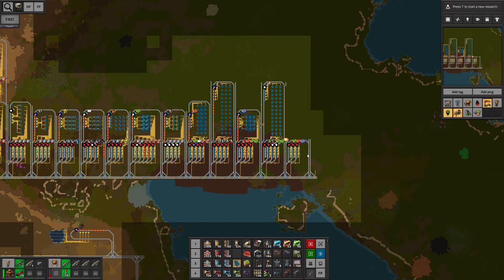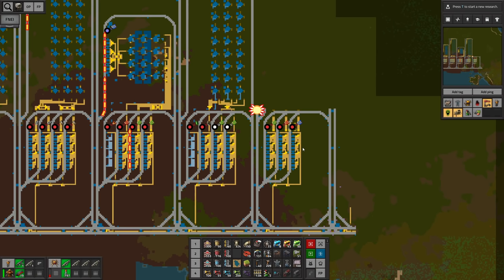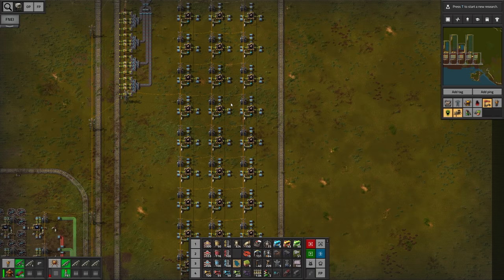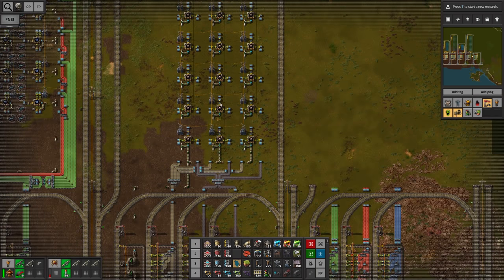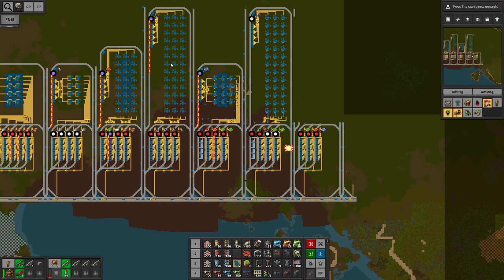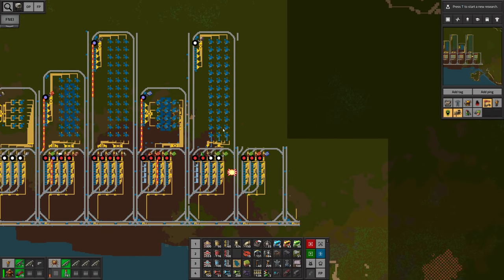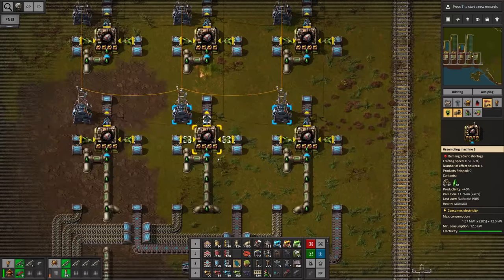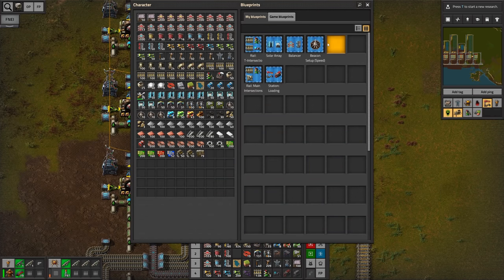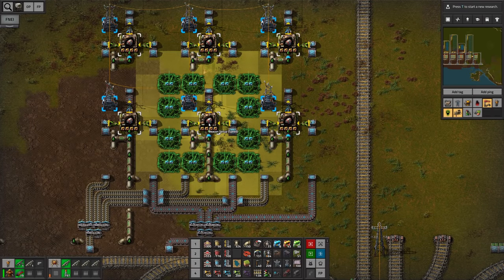In between the episodes I finished off some work so that we can finally get started with the module crafting. First and foremost I added a station for the electronic engine units which you can see right here. This is just our usual setup — I actually was able to take the same setup as we took for the normal engine units. However the electronic engine units also require a liquid import, namely lubricant, and I've done it in this way so we can also easily add the speed beacons later on.